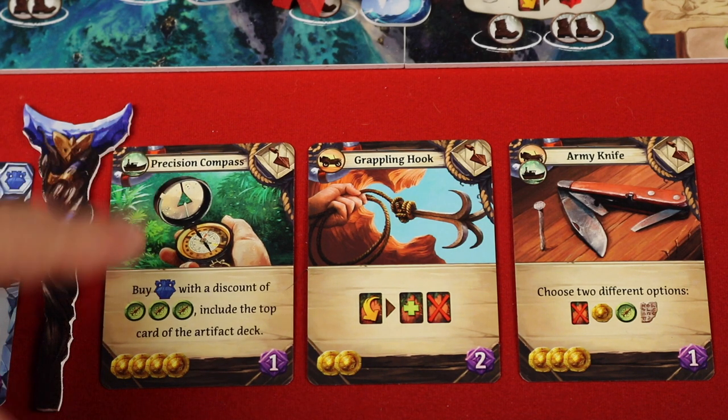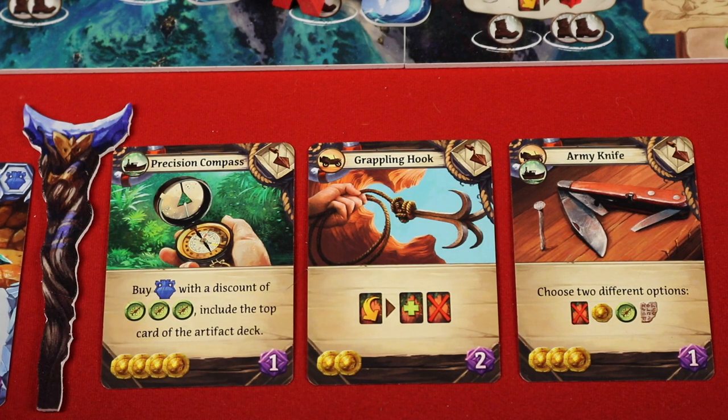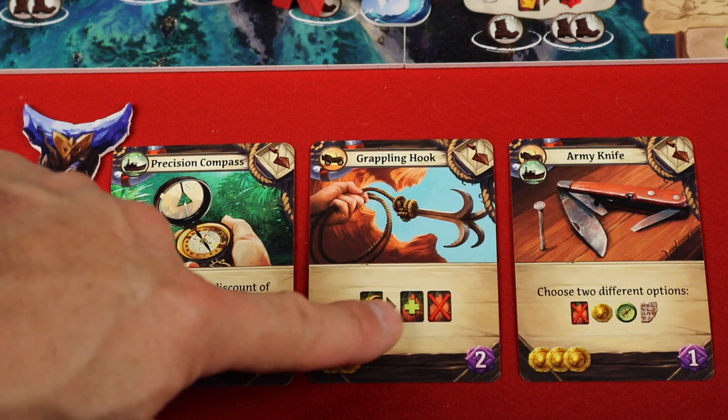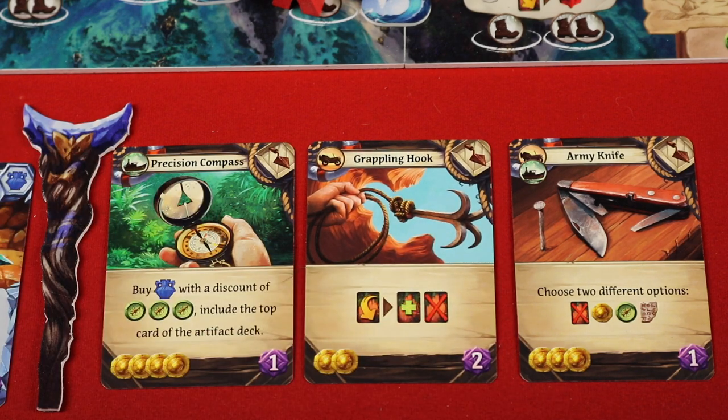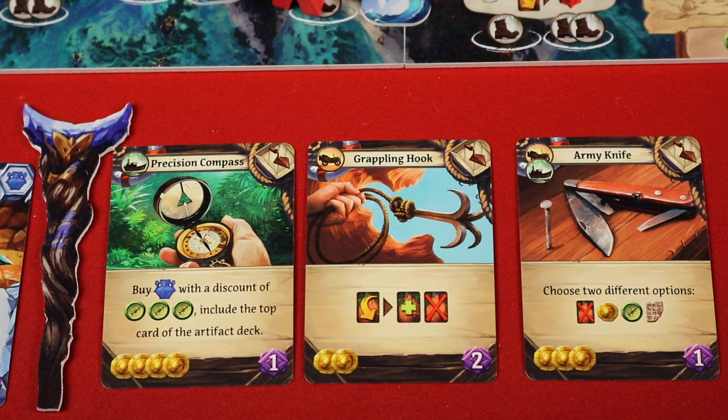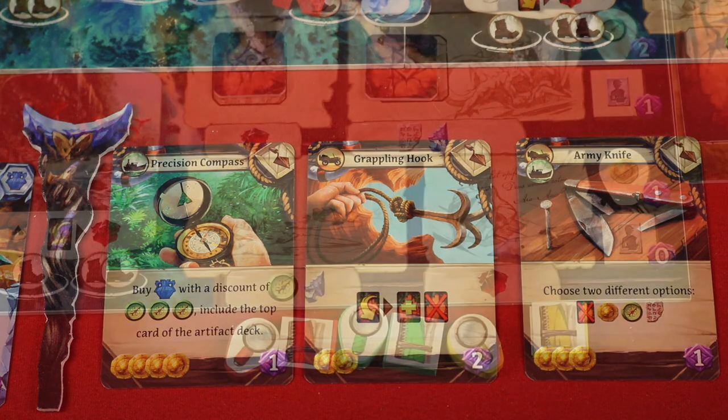Some items are really cool: the precision compass lets you buy an artifact for three fewer compasses, so a four-compass artifact only costs one. Another item lets you discard a card to draw a card and banish a card out of the game. The army knife lets you choose any two different options. They all do different things, and all the cards in the game have great artwork and are unique — you never see two of any of them.